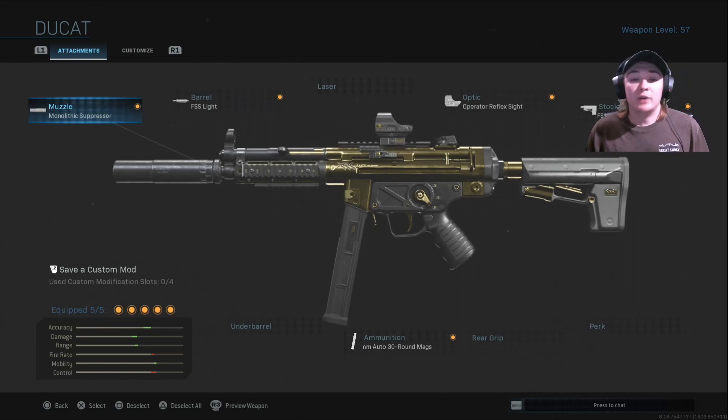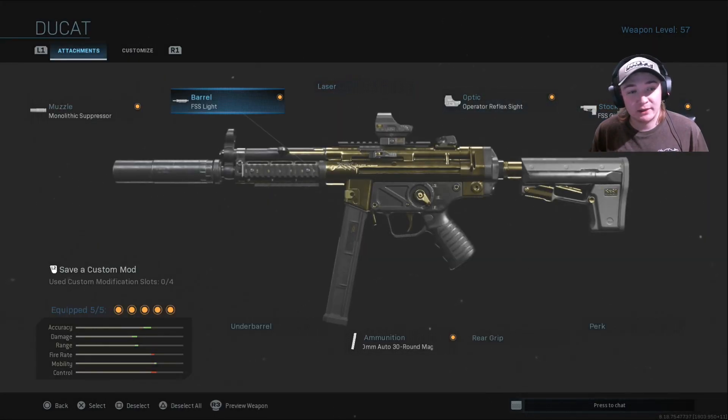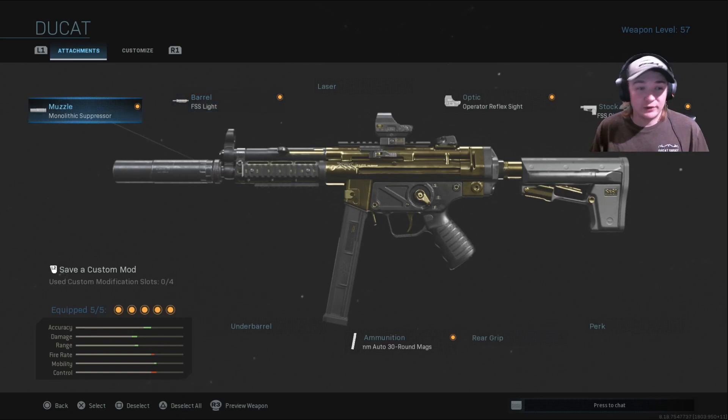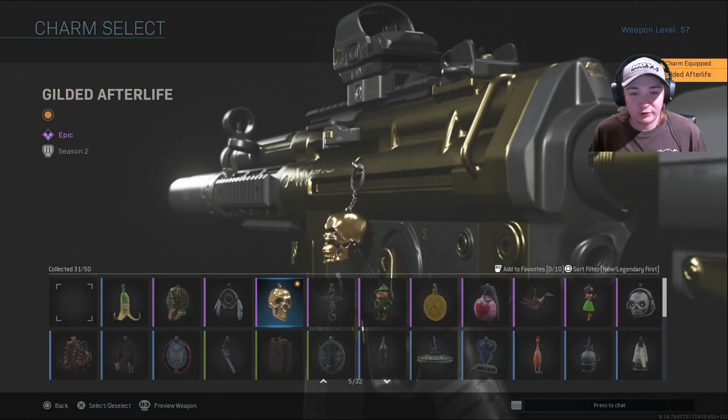What's up guys, today's video coming at you with the MP5 Ducat in the Executive Armory 5. It's really gold, shiny, flashy. I don't like the 10 millimeter rounds, and I really don't like the operator reflex sight, but the close quarter stock is obviously going to help aim down sight speed. The FSS light barrel also helps aim down sight speed, and the monolithic suppressor is a must with the MP5 — it just makes it absolutely destroy anybody you shoot at.